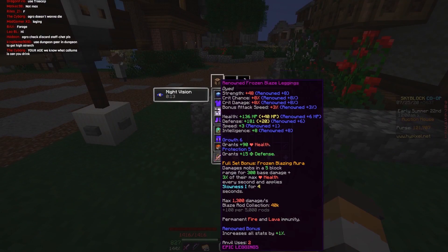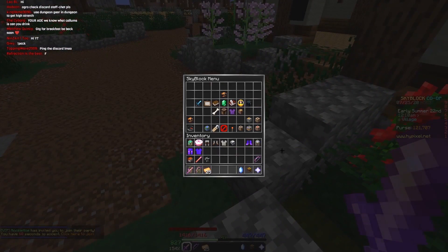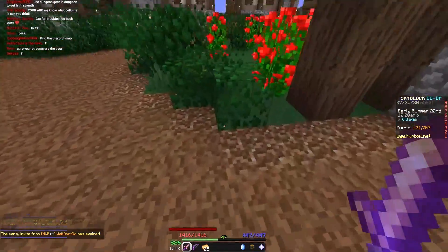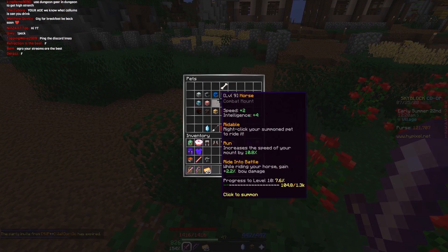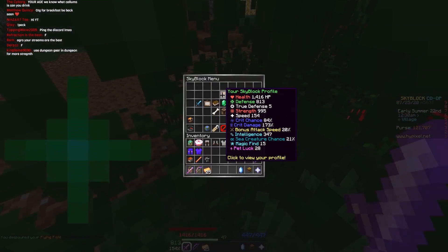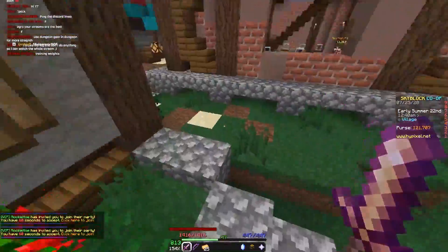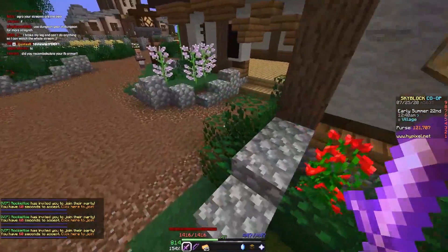We have Frozen Blaze, which is already renowned. At the moment, holding our Midas, we get 1009 strength. With the Flying Fish pet — which I was using for the thumbnail — if we despawn that, we get 995 strength. Keep in mind we don't have pots, so that's a huge factor.